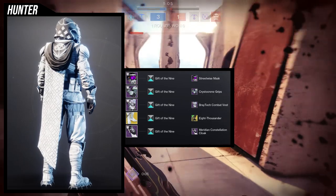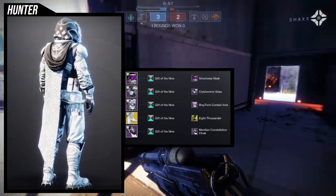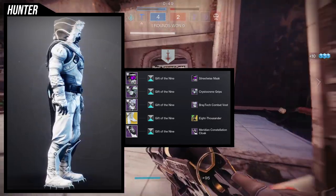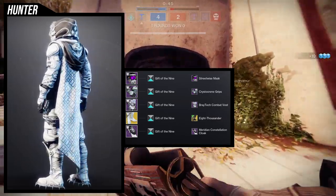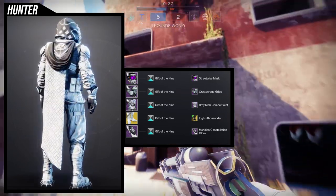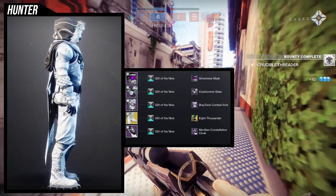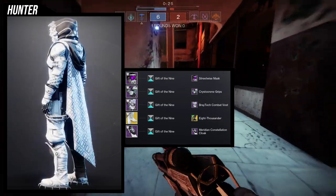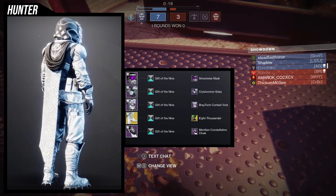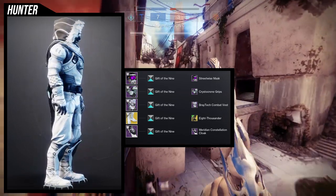For the example set I went with a snow-inspired look. For the helmet, the Streetwise Mask — one of my favorites for a snow theme because it looks like something a snowboarder would wear. For the arms, Crystal Cream Grips was an easy choice since this exotic is from Europa and fits the snow theme. For the chest, the Break Tech Combat Vest from a snow-themed set — legitimately one of my favorite chest pieces, and obviously the Eight Thousander for the boots.